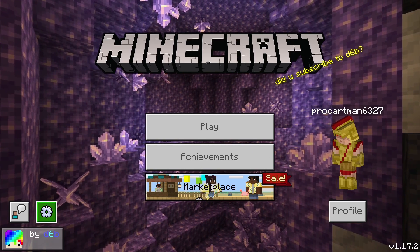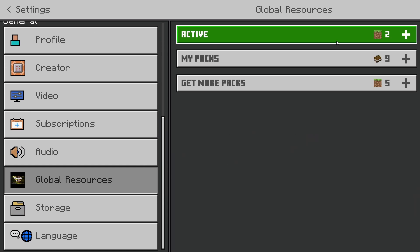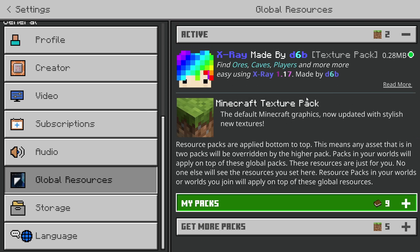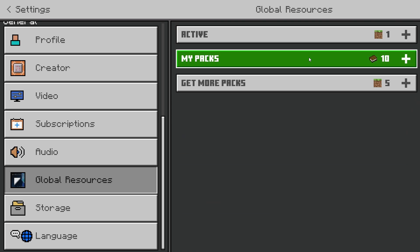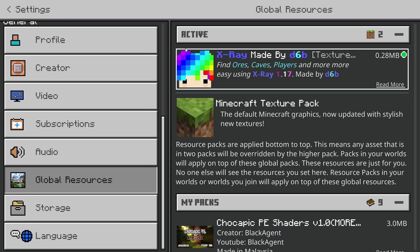Once you have imported your texture pack, you will want to head into the settings outside of your world, go to global resources, and you should see your pack somewhere at the top under my packs. It will be right here. You'll click activate and your pack will be activated.